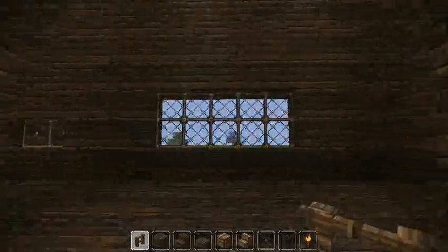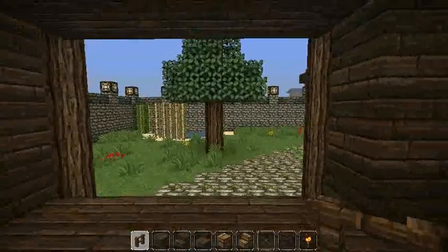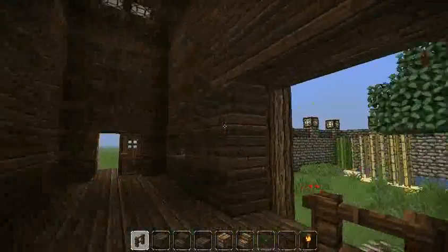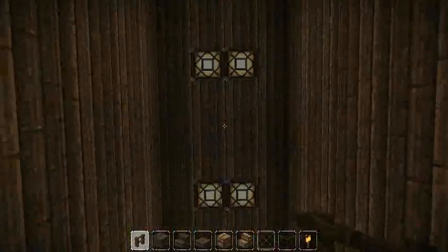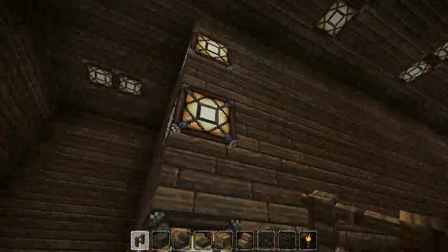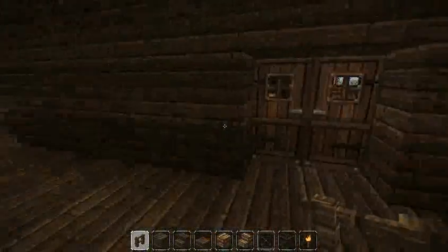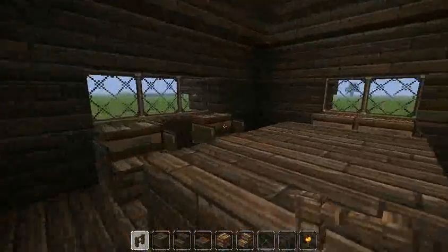As you can see, this window kind of mirrors this door in terms of width, and I went up a little bit in height but didn't want to do a giant window — I really just want it to fit correctly. And then we have lights on the ceiling — very simple glowstone that looks like a lamp in this texture pack, which is really great.